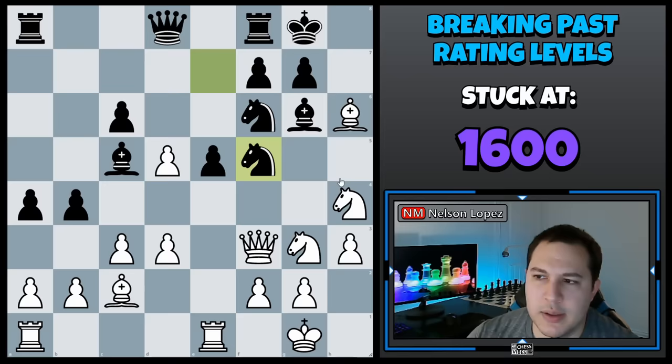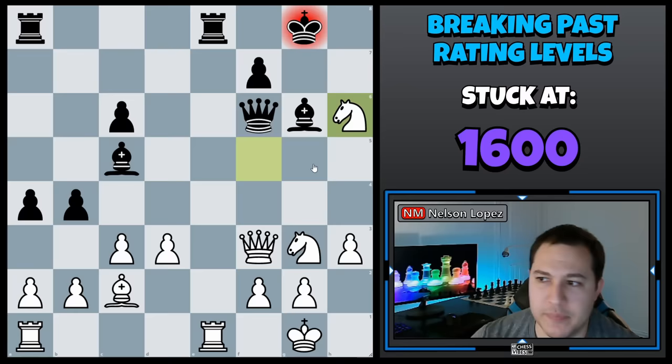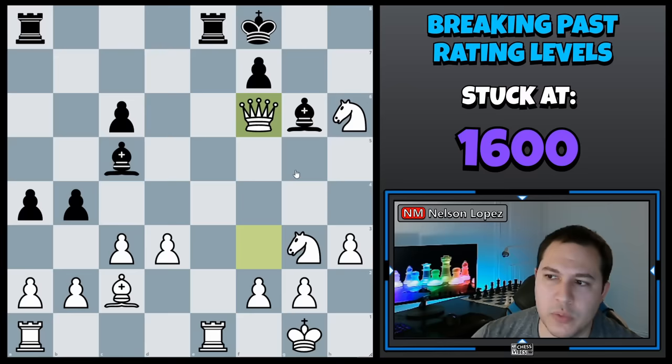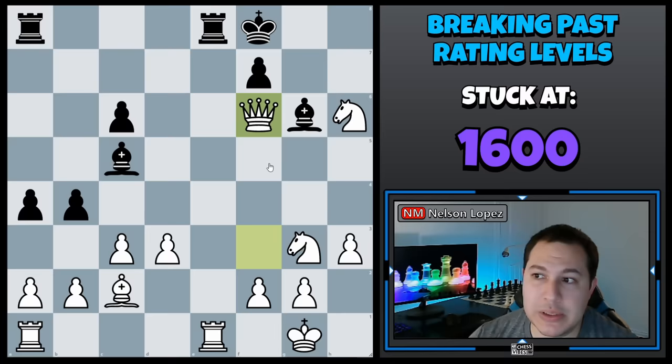Black played knight to F5, trying to put pressure on the bishop — he blocked the queen from the knight so now he can take it, but he's just blundering a piece. It fell apart for black, and another little tactic — a discovered check on the queen. After king F8, he loses the queen. He could have played king G7; it's still not a good position for black, but anyway, the queen's gone, game over. Just work on your tactics — that's really the only tip I have. You have to just practice and you'll get better over time.